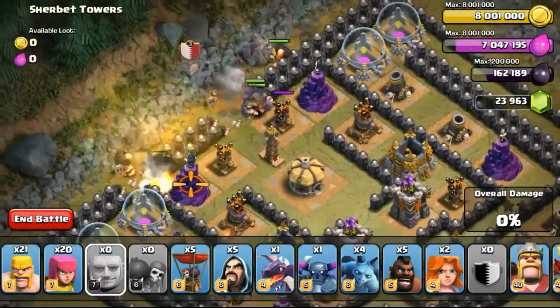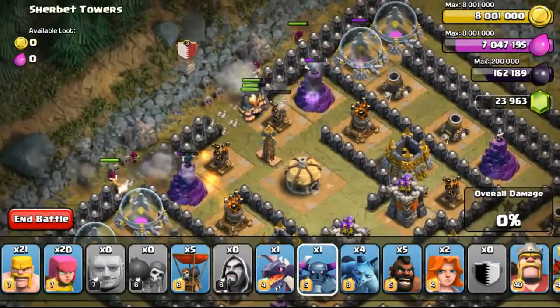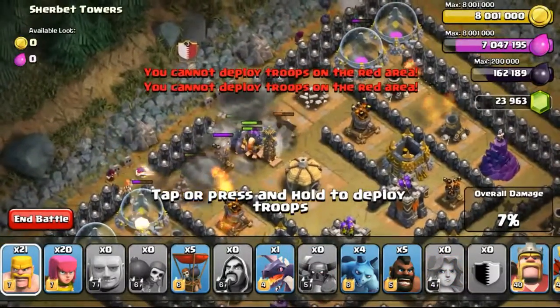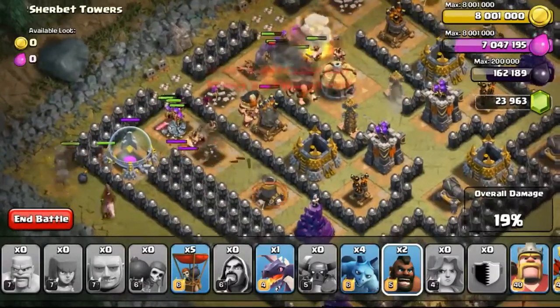Hopefully the wizards actually do the damage onto the defenses instead of my wizards being targeted too early — because I need the wizards to survive probably half the battle. Then deploying some of the valkyries to just do a bit of damage. The P.E.K.K.A has already gone in, being damaged by the tesla.